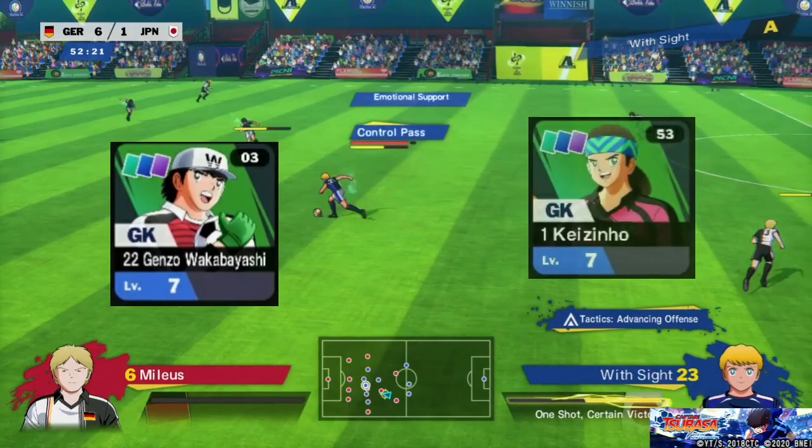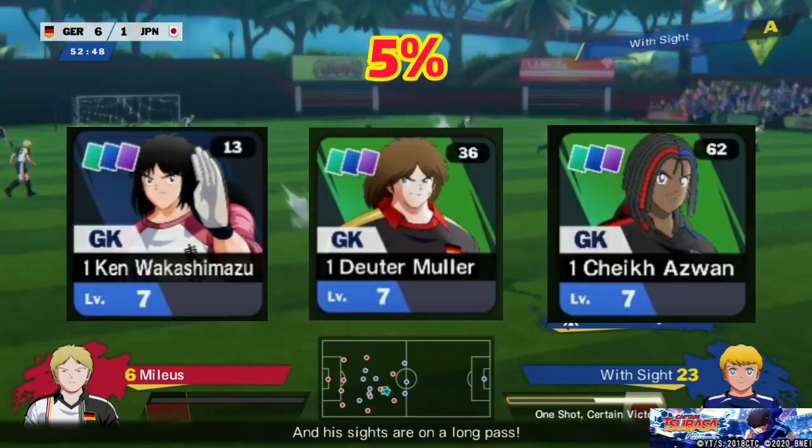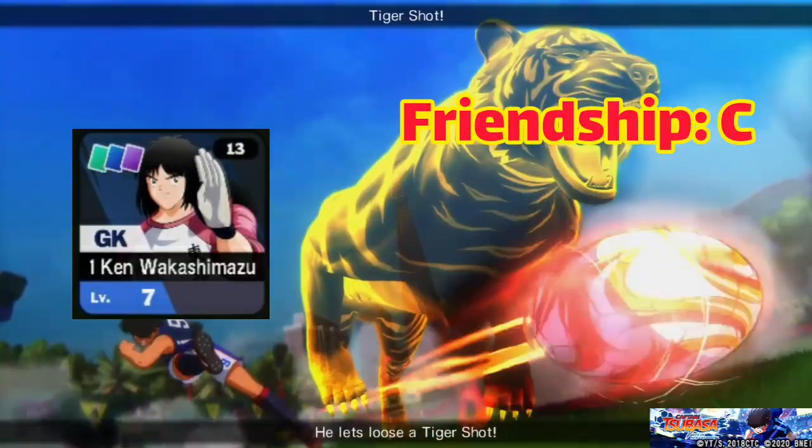Wakabashi and Kei Xinho get 6% while Wakashimazu, Mueller, and Asban get 5%. You can only get War God's Defense from Wakashimazu. Get his friendship to rank C and get S in Tackle 4 times to unlock this skill.